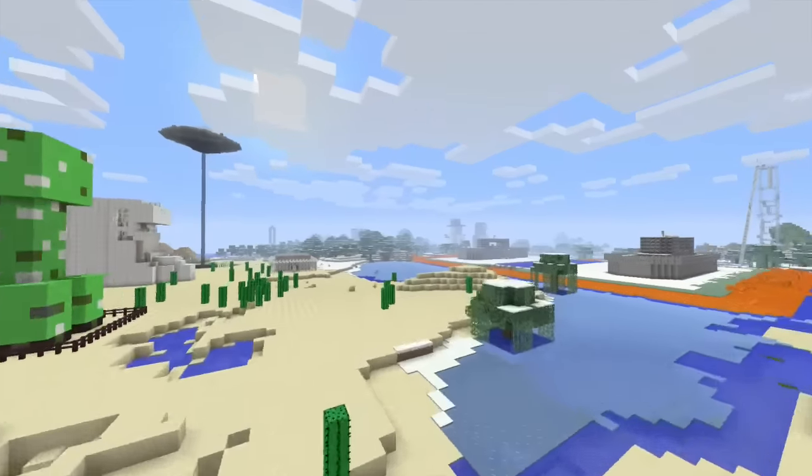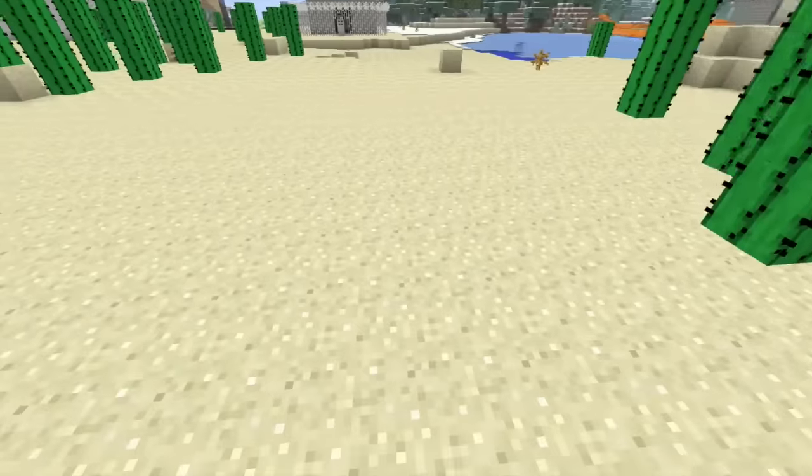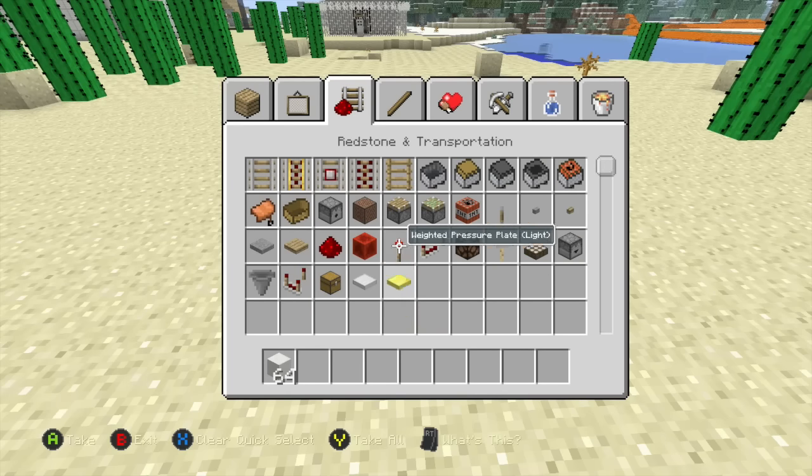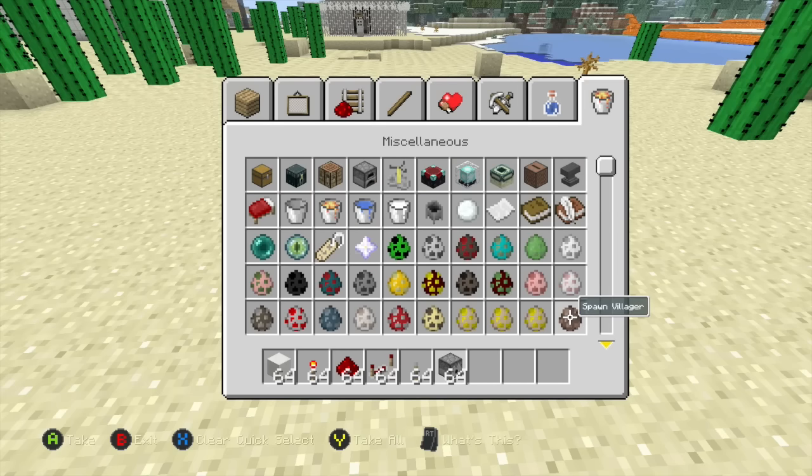So guys, first thing you want to do is find yourself a nice patch of land — this is good enough. And you want to grab yourself some building blocks. I like to go with quartz because quartz is white, same as the clouds, and it's very easy to work with and it looks pretty. Next thing you want is redstone torches, redstone, redstone repeaters, a lever, dispensers, and last but certainly not least, villager eggs.